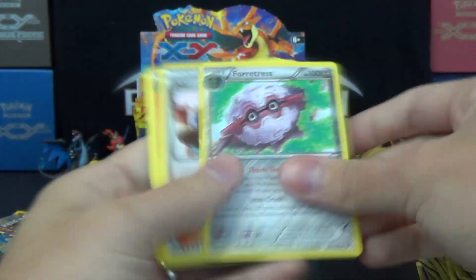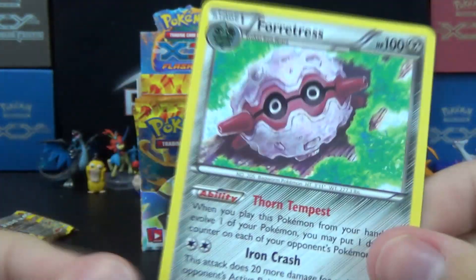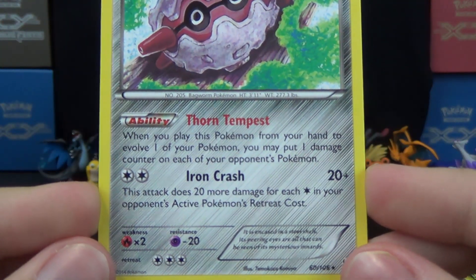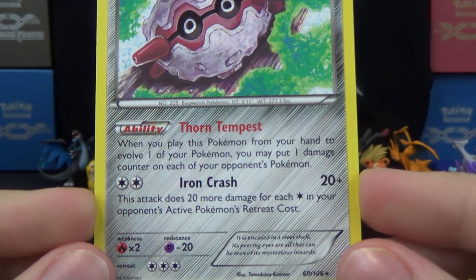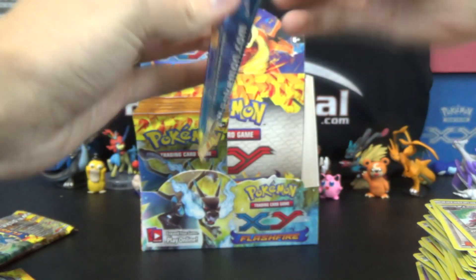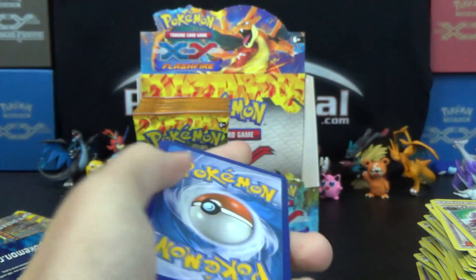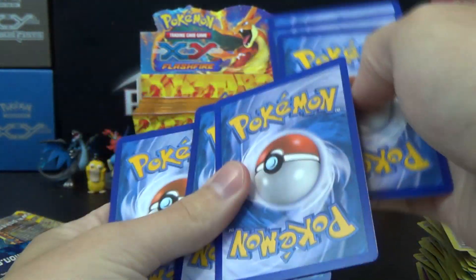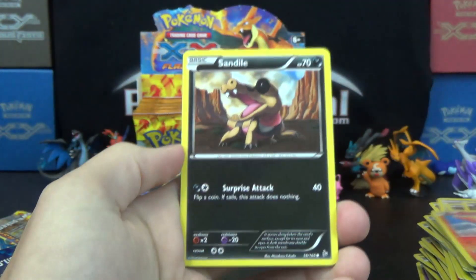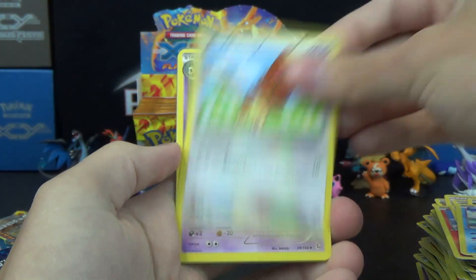Pokemon Center Lady Reverse, Forretress — also playable because of the ability. It's similar to the bats: when you play this Pokemon from your hand to evolve one of your Pokemon, you may put one damage counter on each of your opponent's Pokemon including their active. So if they have a full bench, not factoring for Skyfield, it can do six counters worth of damage.